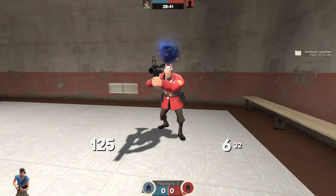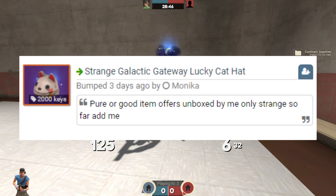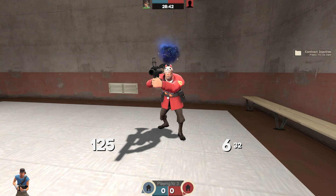For number one we have a strange Galactic Gateway Lucky Cat Hat, which was actually unboxed by Monica. The hat came out about a month or two ago when the Halloween update dropped these brand new effects and hats. She's currently looking for 2000 keys pure or good item offers. It's the only strange so far, so it's quite insane — like gold tier in a way. Huge congrats to her and I hope she gets a good deal.